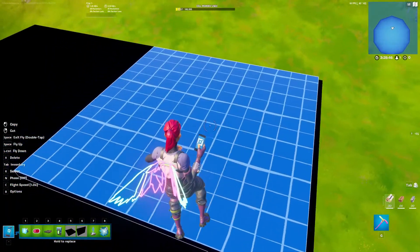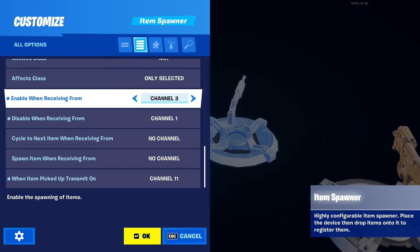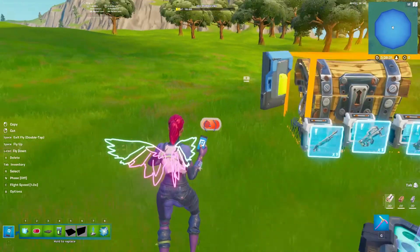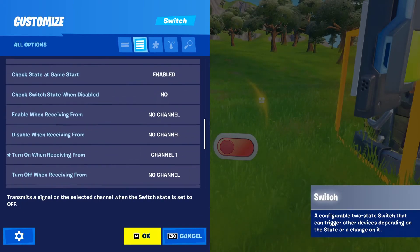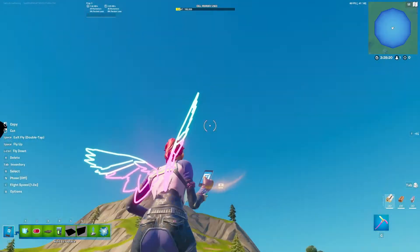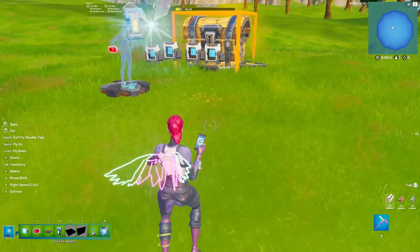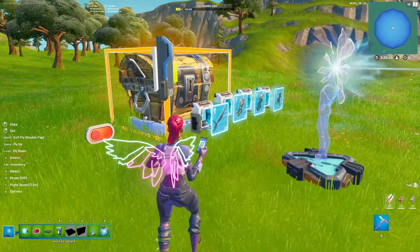Then go into the item spawner, find the gun, and put enable when receiving from that channel and disable when receiving from that channel. Then go back to the switch and set turn off when receiving from the channel that this gun's item spawner says when item picked up transmit on.